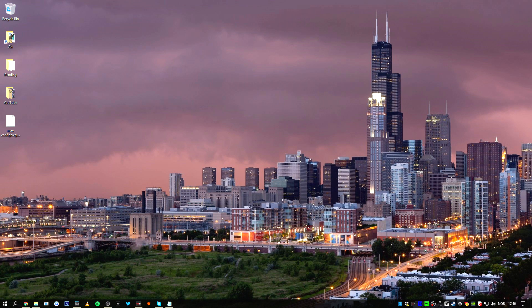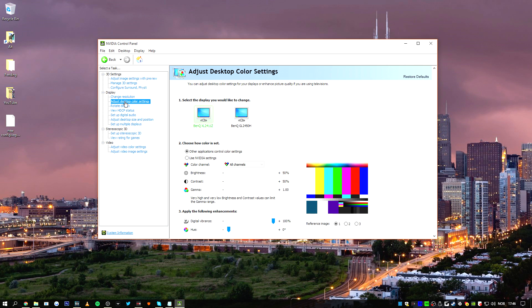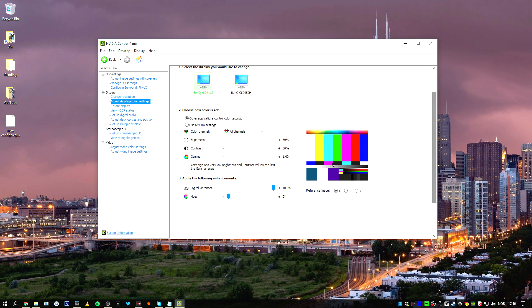If you want to increase your digital vibrance in the NVIDIA Control Panel, I highly recommend doing so. You don't have to go all the way to 100% even though I do, but I recommend at least 70 or 80. It makes a huge difference for gameplay — the image becomes a lot clearer, the game looks better, and it makes enemy models appear much easier to spot, though your monitor's black equalizer setting also plays a big role in that.